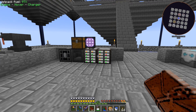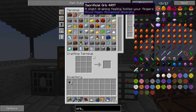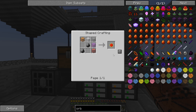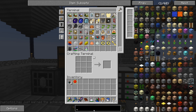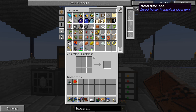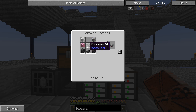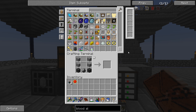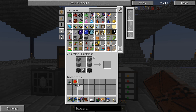Let me search for the sacrificial orb recipe — it's just a couple of flint and some glass, very cheap. And then the blood altar needs a furnace, some stone, seared bricks, and flint. Let me make the furnace. There's the blood altar — now we've got the first two pieces done.